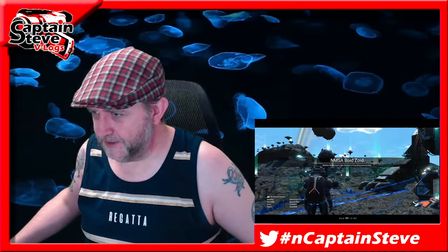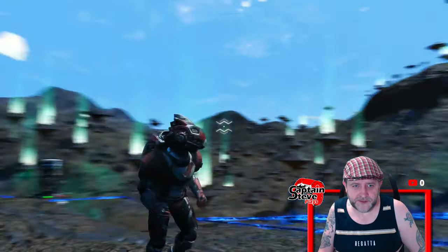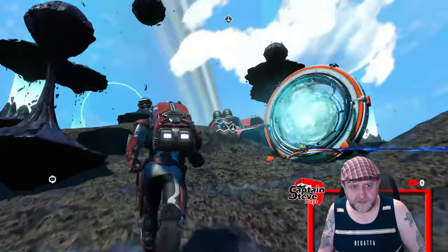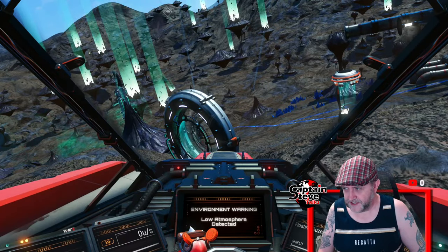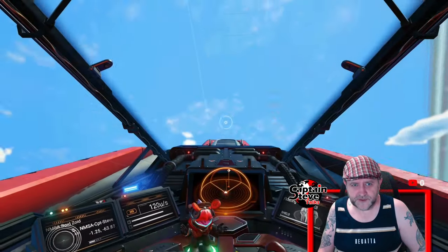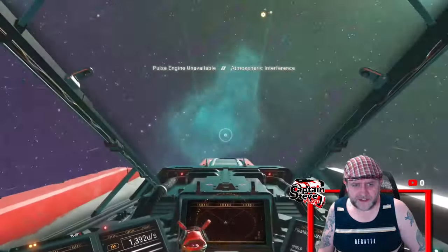So as you can see I'm teleporting over at the moment. There's my game screen - I'm liking this new setup, it's taking me a little bit of time to get used to. That should bring me over to the NMSA hub area of space. Right, where's my ship? There's my ship. I might jump on board my freighter and use it to jump systems - there's a reason why I'd like to do that.